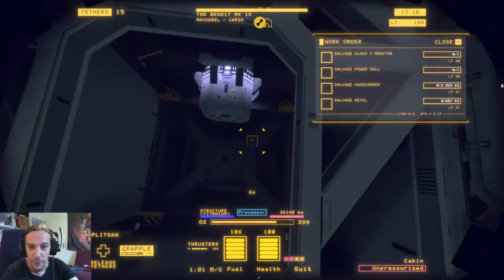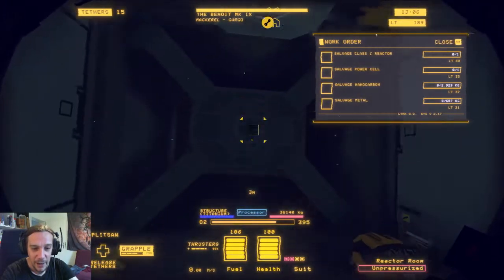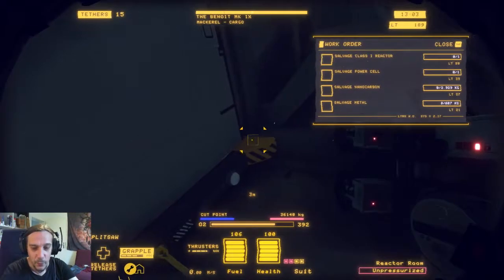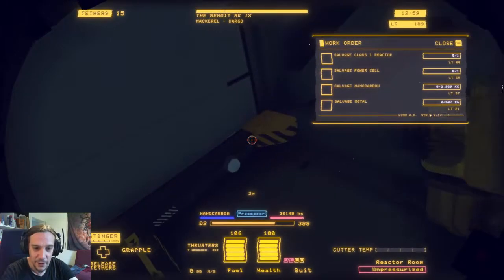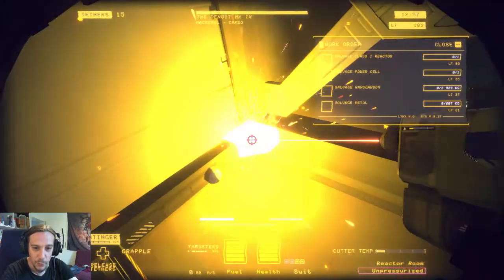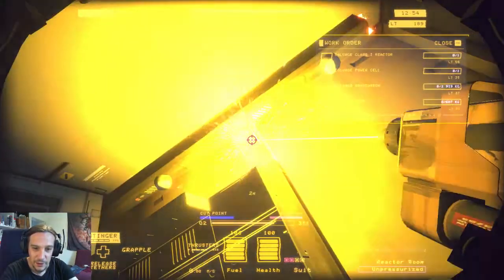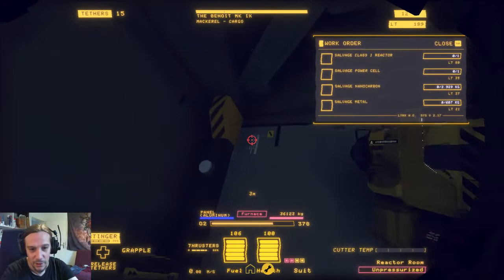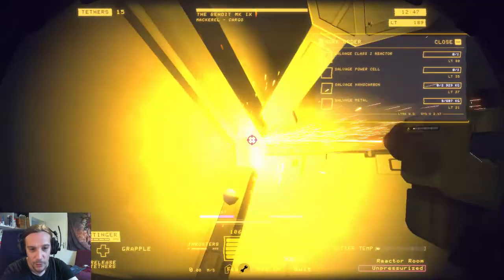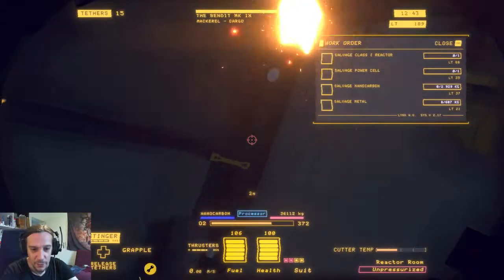Our first goal is the reactor, which sits in here. The bad thing about that is once we start getting it out, it's going to set off a timer and then it's going to explode. So we have to get it into the processing area as quickly as possible. What I'm doing right now is going for the cut points where the ship is welded together, basically.